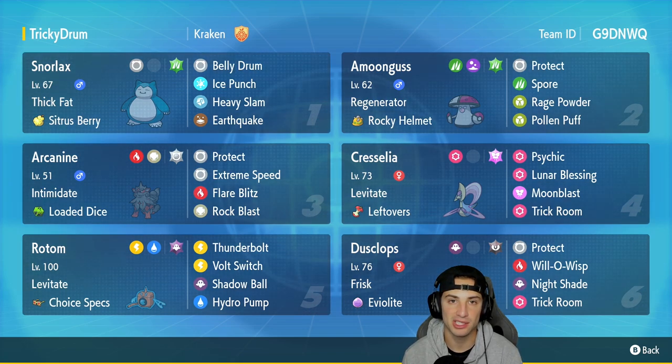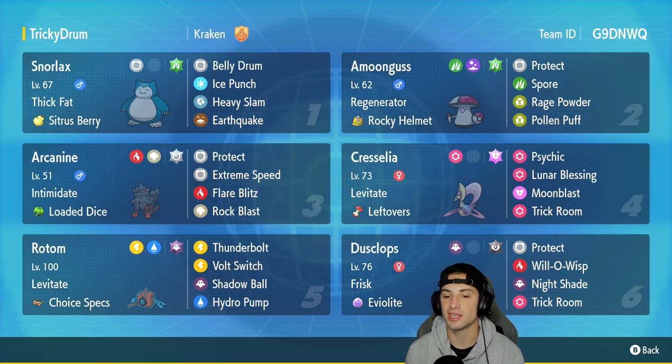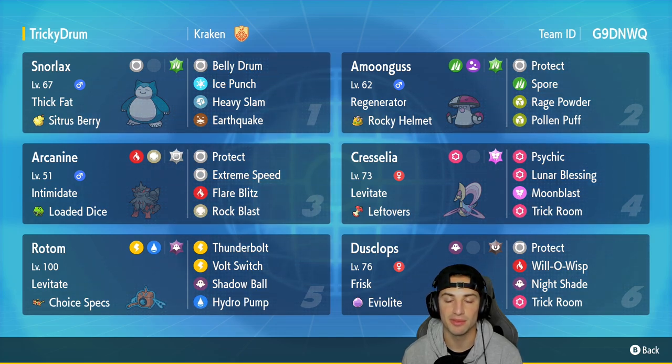The fifth slot is Choice Specs Rotom-Wash with Levitate, running Thunderbolt, Volt Switch, Shadow Ball, and Hydro Pump — this Pokemon hits like an absolute truck, and paired up with Choice Specs it's hitting even harder. In our final slot is Eviolite Dusclops — if you guys played Sword and Shield this Pokemon was a big part of the meta, a great trick room setter and great support all around. It's got Frisk, the Eviolite boosts its defensive stats, and it runs Protect, Will-O-Wisp, Night Shade, and Trick Room.